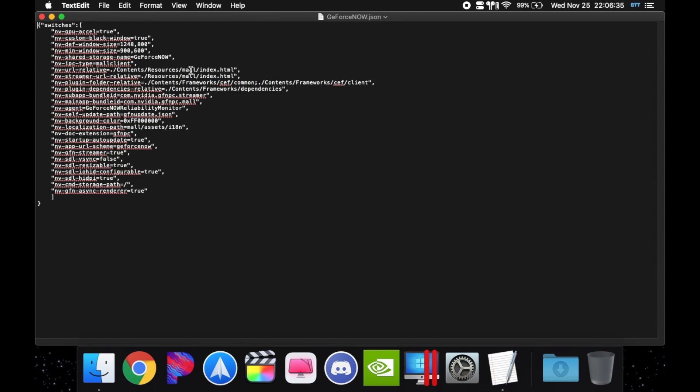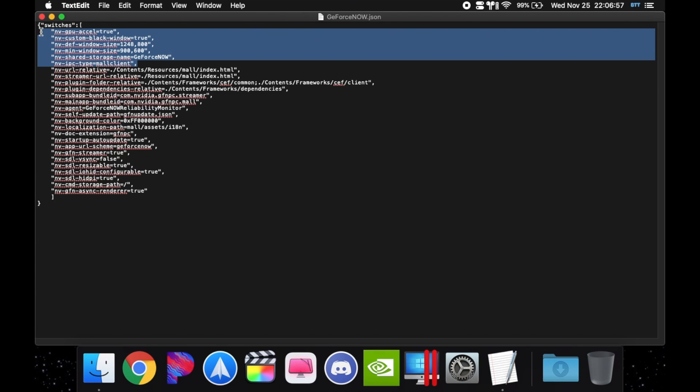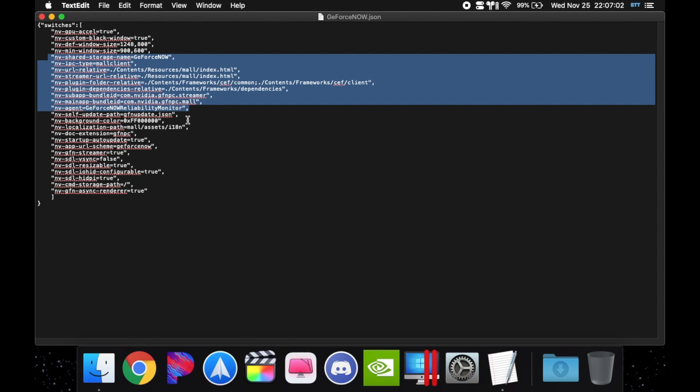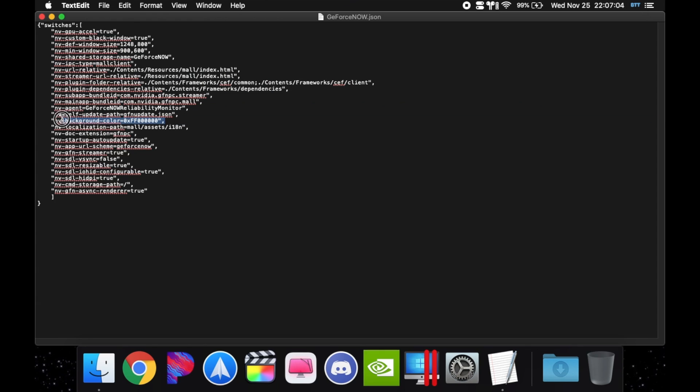Make this full screen. You'll see all the settings — you don't need to know how to read all of it. GPU acceleration you want to keep on true. To replace something, just double-click or go to the exact word. Don't remove the quotation marks or the equal sign. Leave all of these the same. You can also see the background color — I wouldn't recommend changing it; keep it black since games usually start black.